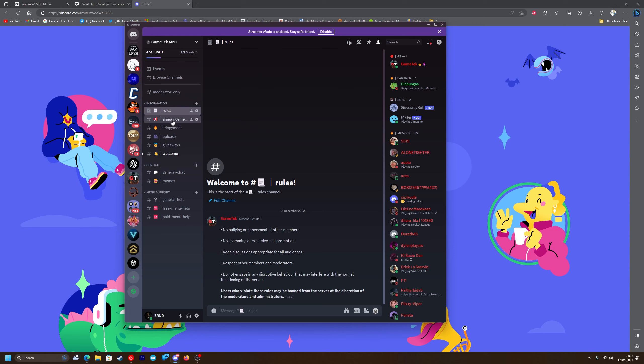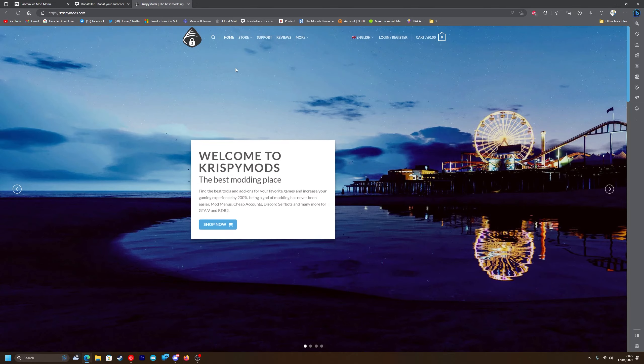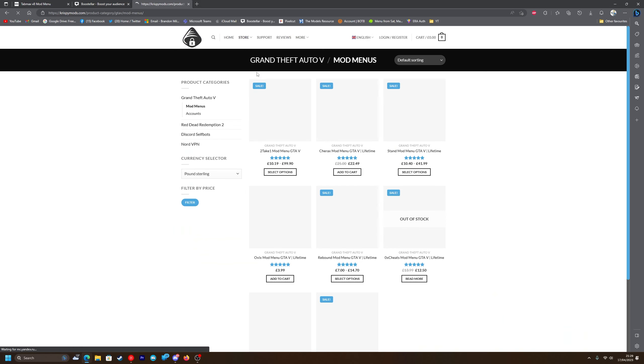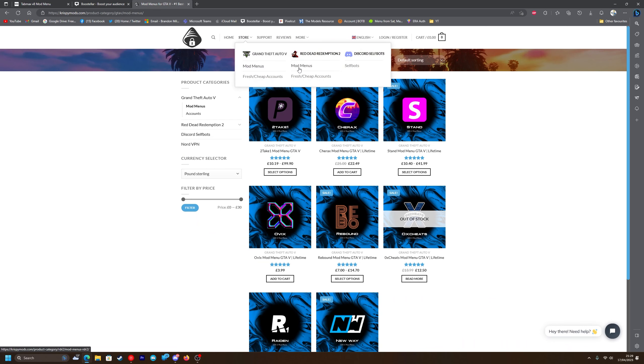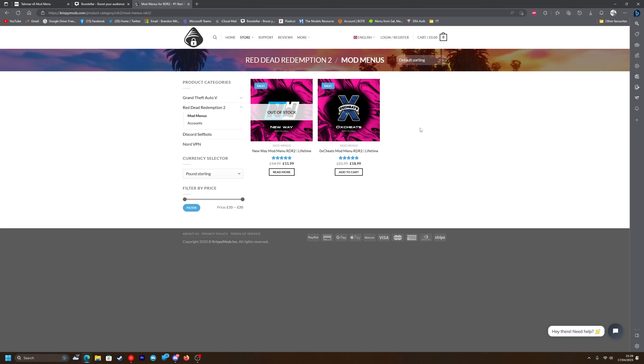In the Discord server's information tab you've got uploads, giveaways, announcements, my channel partner Crispy Mods, general chat and menu support — so if you're stuck with anything post it in one of the channels and I'll get back to you. Once you've joined, unlock progress is two out of six. The next step is to visit my channel partner Crispy Mods to see the mod menus they have — GTA 5 mod menus, Red Dead Redemption 2 mod menus, fresh accounts, and Discord self bots. If you buy anything use discount code 'gametek' at checkout.